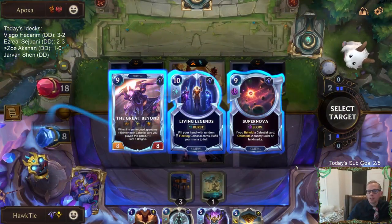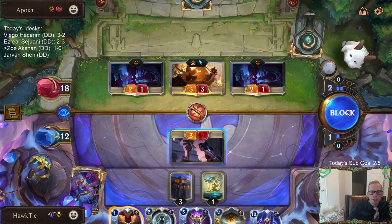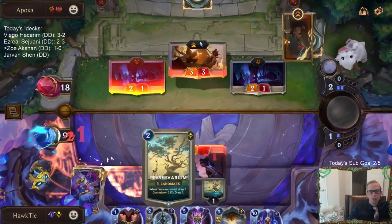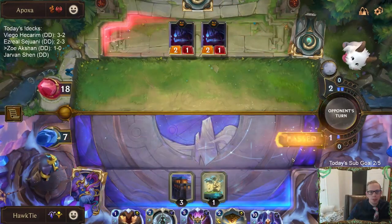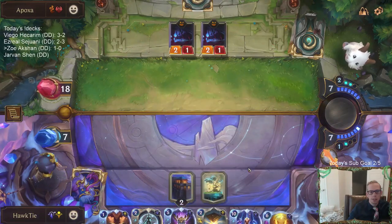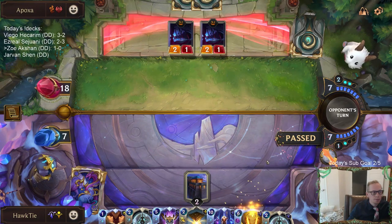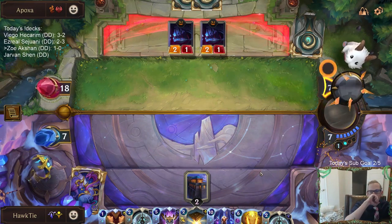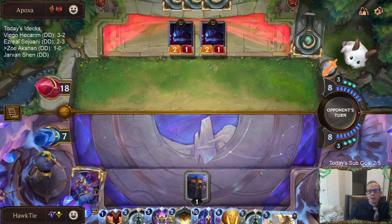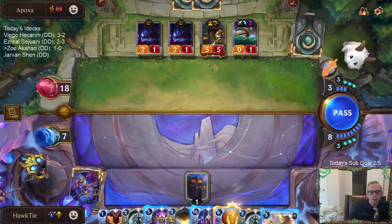Alright, where are we at? We're at round 6 right now — next round is round 7. It is the Living Legends. Maybe find a lifesteal thing with that. We'll draw 2 extra cards this next round, thanks to the Preservarium, for finding more units.